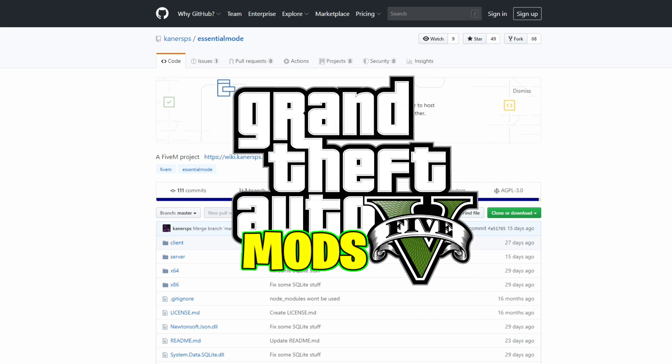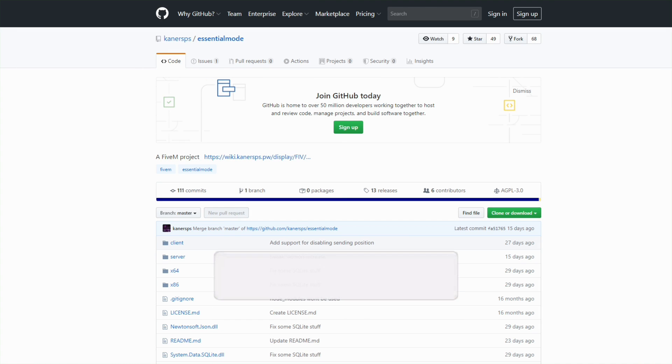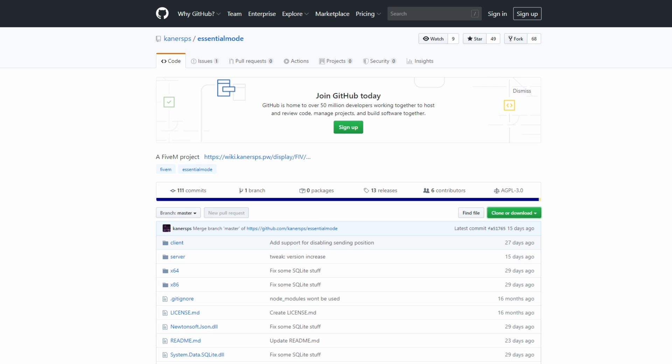Today we are going to be installing Essential Mode for our FiveM server. Let's jump into the requirements right away — in order to install this we are going to need FiveM. If you don't have FiveM, there will be a link in the description to a video showing you how to install it, and another link showing you how to create your own server.